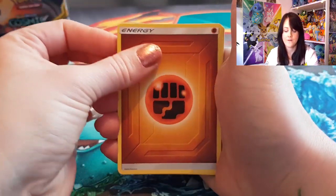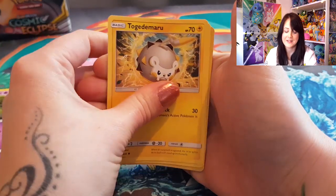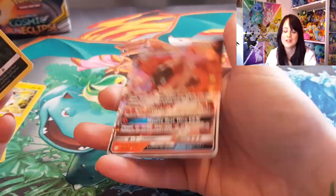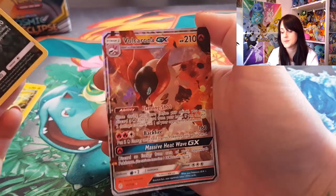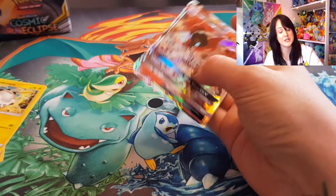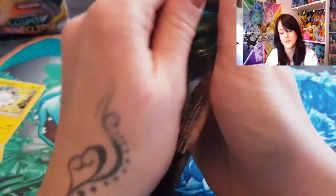Pack has Fighting Energy, Cosmoem, Murkrow, Gastly, Helioptile, Carvanha, Tepig, Togademaru, Onix, Carvanha again, and a Volcarona GX. I think this is one of the more common GXs to get and it always makes me want to sing 'Volcarona.' I can't tell you why. Okay so I was wrong — we did get another rare! Let's sleeve that one up and open what I lovingly called the Clefairy babies pack.